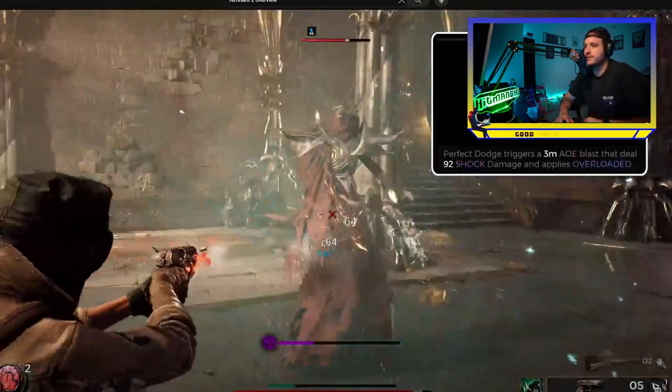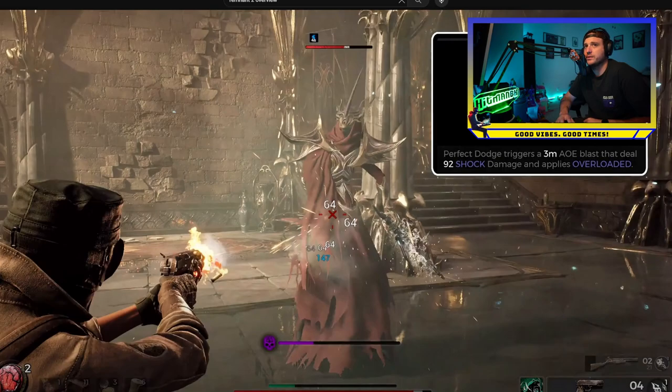A perfect dodge triggers a 3-meter AOE blast that deals 92 shock damage and applies overload. Awesome. This is a cool looking little pistol he's rolling right now.